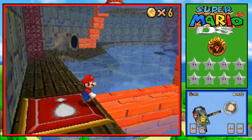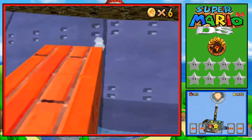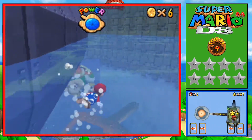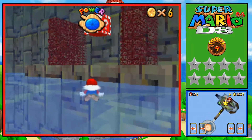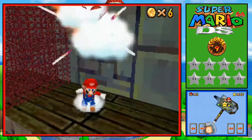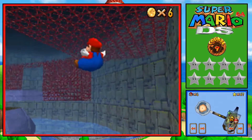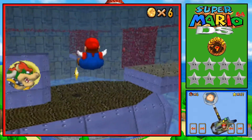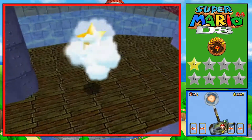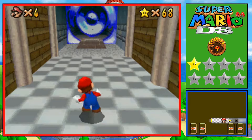You're supposed to hit the switch, these blocks appear, and then you're supposed to climb aboard the submarine. Or you can grab the power flower right here and float onto the submarine, which is a little easier. Walking up the switch platform is not that hard - I'm just really dumb. There we go, we got the star!